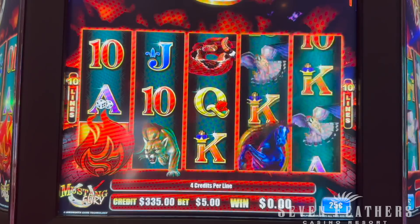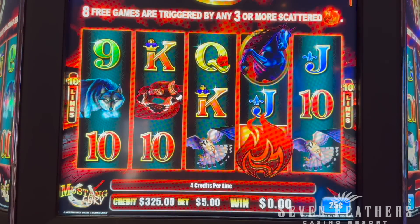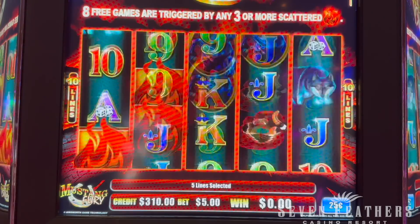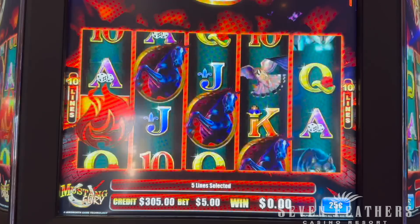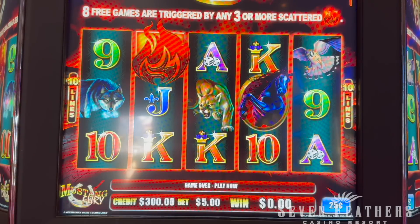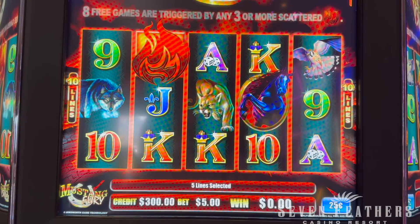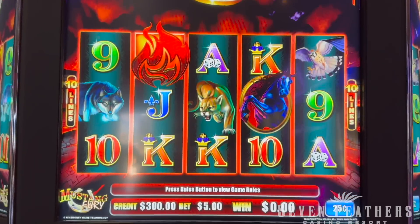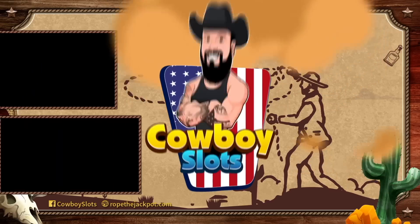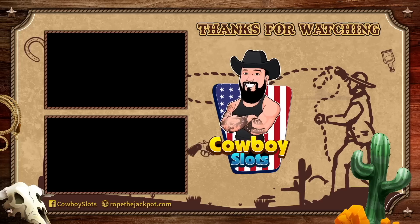Glad we waited for the bonus. Let's play it down to $300 and we'll call it a $100 profit. Can you imagine if we got it again? Last spin, guys — that was it. But hey, we had a lot of fun on this one. Mustang Fury worked out for us in our favor — that was a really fun bonus. First time I've ever played this one, I had a lot of fun. Thanks so much for watching. Check out these other videos, and be sure to subscribe to the channel for more slot tips. It's always free — visit RopeTheJackpot.com for free guides and a whole lot more.